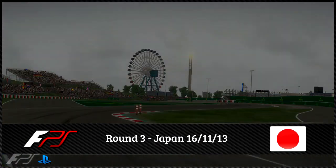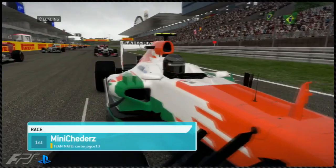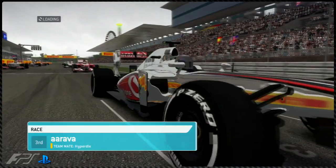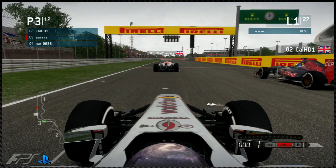It's race time — round three of Formula PlayStation here at the Japanese Grand Prix. The tyre options available are the mediums, hards, intermediates and wets. Meechers on pole will be wanting to secure a second win for this season. Arava in third place, very happy with qualifying, and Cal HD1 in second place — it's going to be very close indeed. We've got the likes of Hyperdix and Tom maybe battling their way up the grid.